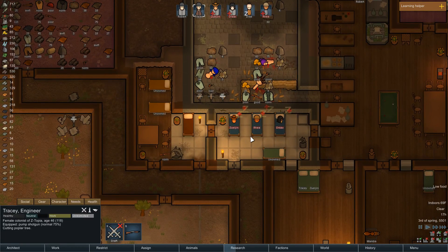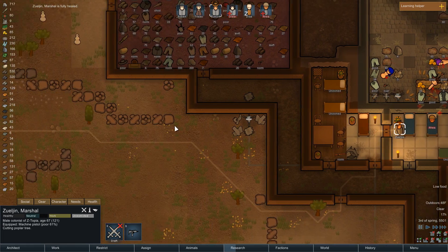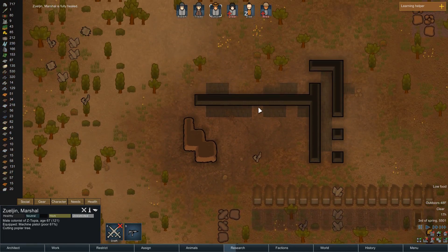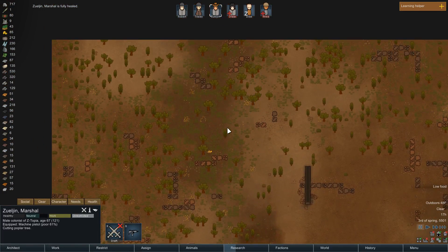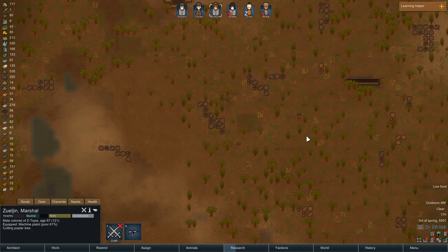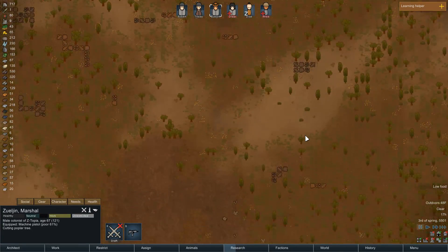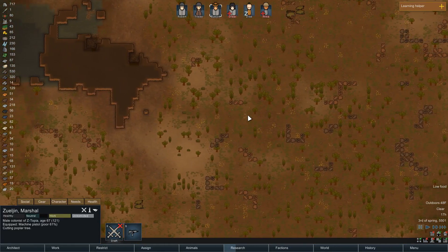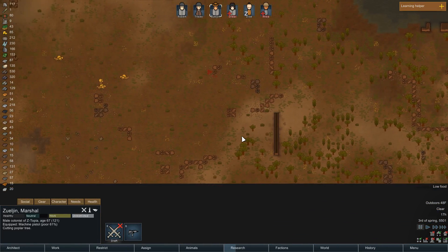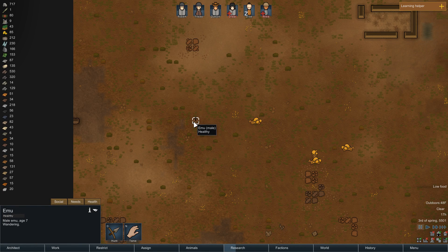Alright, how's the healing coming? Zul'jin is awake — is there anything that we can hunt? He's gonna work on graves too. Anything that we can hunt at all? There's those boom rats, I'm not too worried about those. There's like nothing out here — we decimated the entire population of our land. I really hope that we get an event or something. Oh wow finally — okay, an emu! Yeah, we can kill that — hunt and prioritize hunting that, Z.